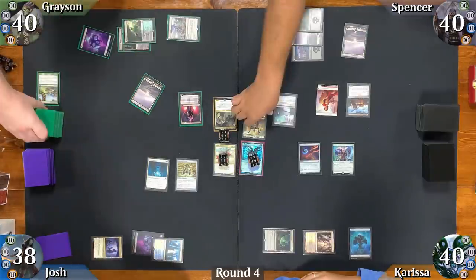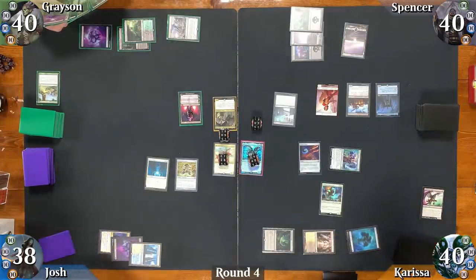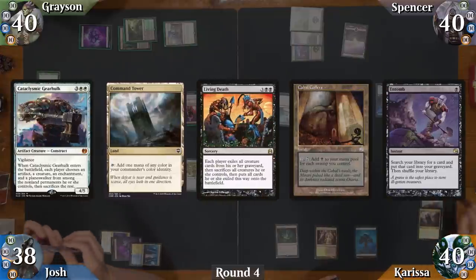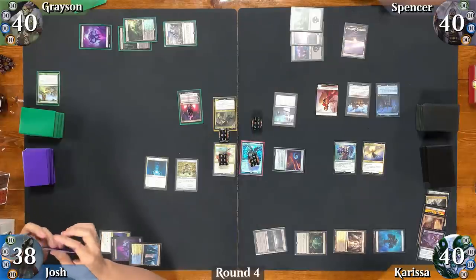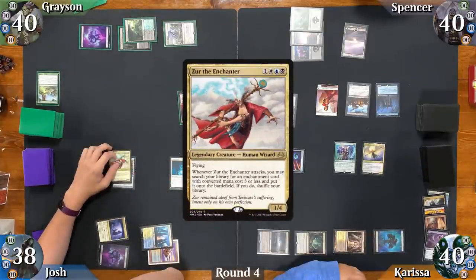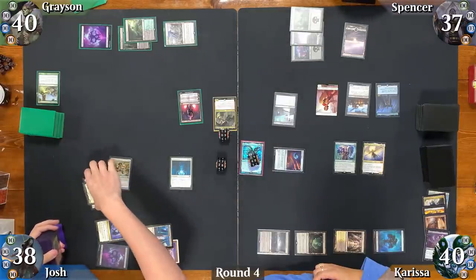Spencer drops a Swamp, casts his commander Vito, and passes. At his end step, Carissa activates Fauna Shaman, discarding a Stinkweed Imp to grab the Talpa to hand. On her upkeep, Carissa dredges back Stinkweed Imp. She plays Urborg Tomb of Yawgmoth and casts Sigarda, Host of Herons. Josh drops an Attacar Wastes, casts his commander Xur, equips him with Lightning Greaves, swings Xur at Spencer, and cheats in Steel of the Godhead enchanting Xur. Spencer takes 3 as Josh gains 3.